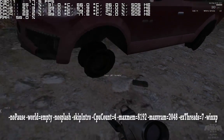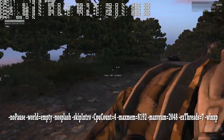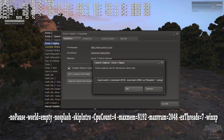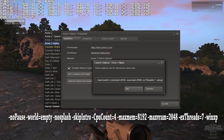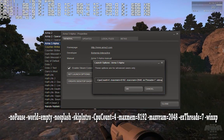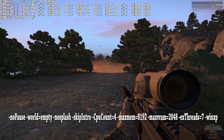First things first, I got a pretty nice performance increase by using my old Arma 3 launch settings. To add these, all you have to do is right-click your Arma 3 game in the Steam library and choose Properties. Navigate to the General tab, choose Set Launch Options, and paste these in. I will add these options to the description of the video as well.